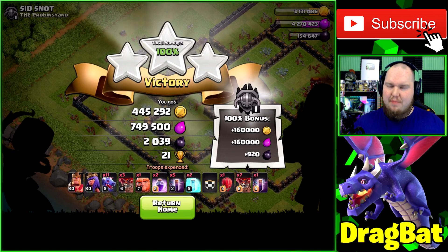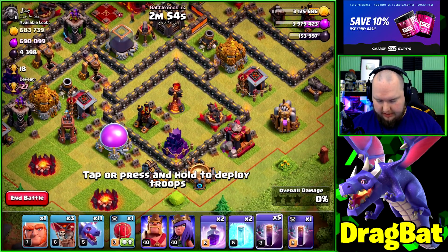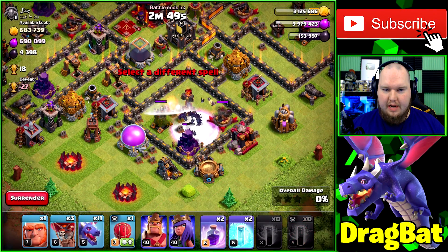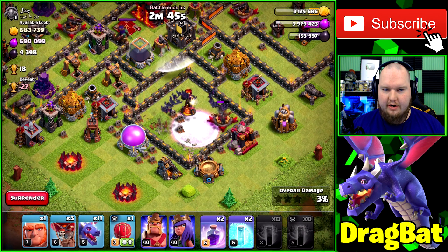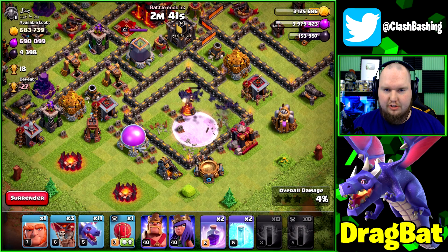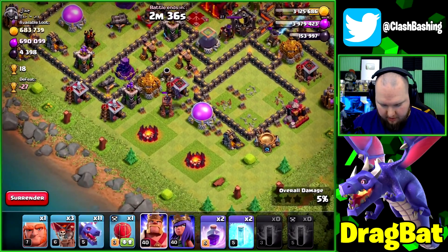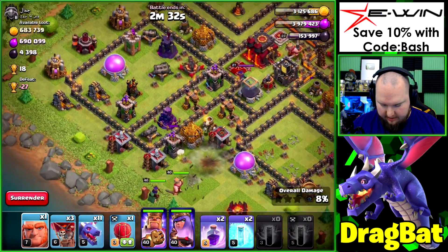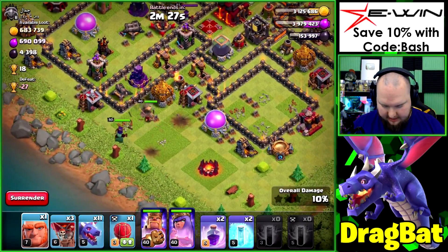All right guys, this next one might be an instance where we go in with our bats early and try to take out the inferno and wizard tower that are down on air defense. If we can get those two structures down, that'd be pretty nice. Then we'll throw our king in over here, our queen over here, just use them to set a little bit of an edge, and then work up through the base with the dragons.